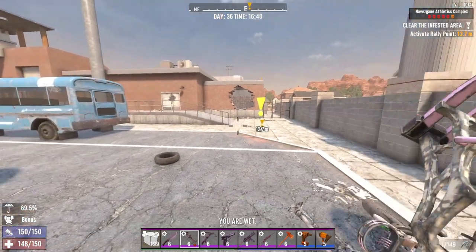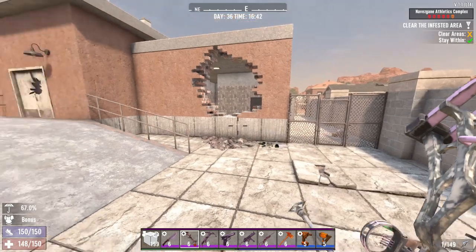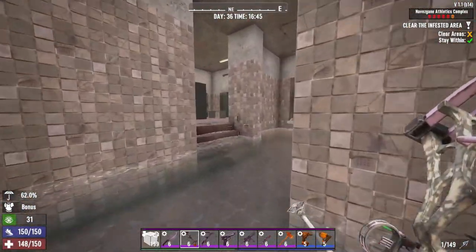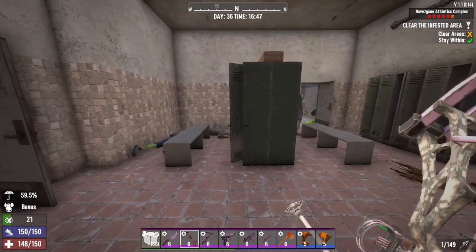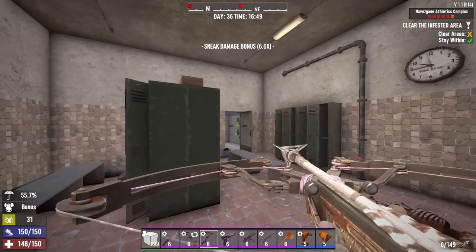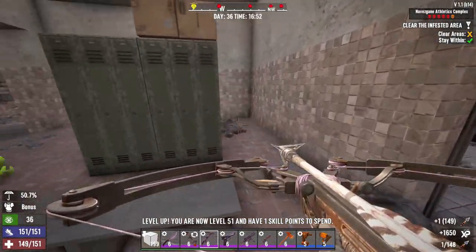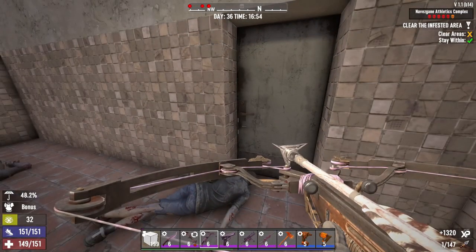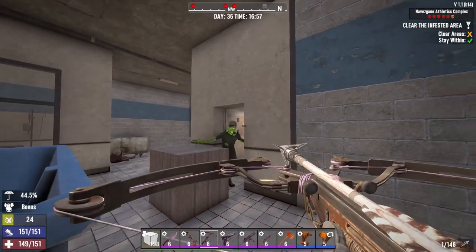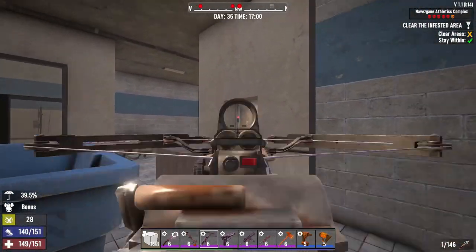Hello everyone, welcome back to my channel. Today I will do the Tier 6 Infestation Quest of this new POI, Atlantic Complex. The entrance has two ways — you can go in through that door or through this hole. You can check my server settings in the description below. For now I'm playing on Insane Night difficulty.